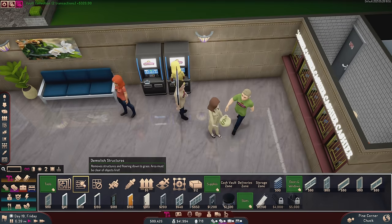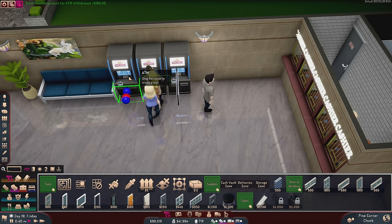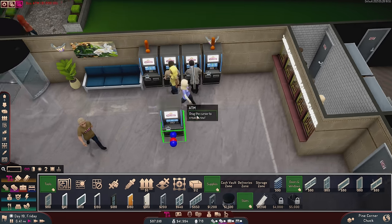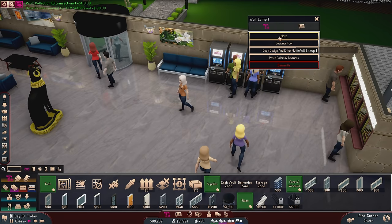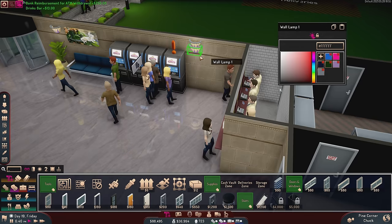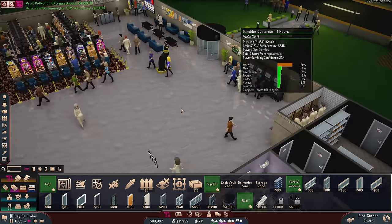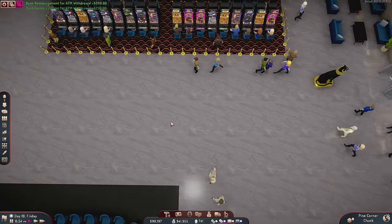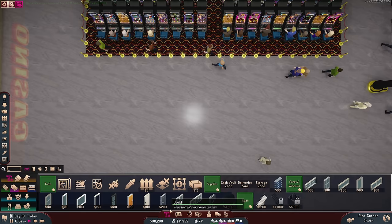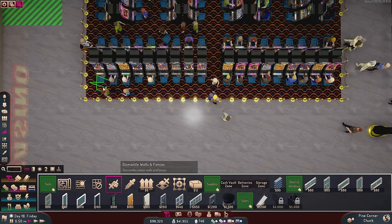People are also waiting for the ATMs a bit more, so I'm going to get two more ATM machines. And then we'll move this light down a little bit. Hopefully that clears things up because we're just really busy. With my $90,000, I think the first thing I really should do... I want the poker room, but I think there's something more important.